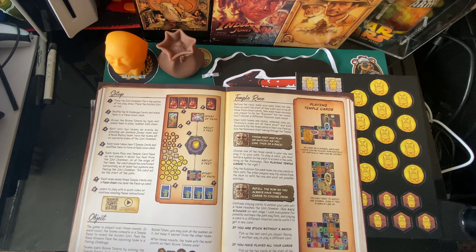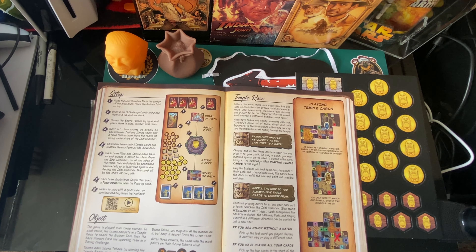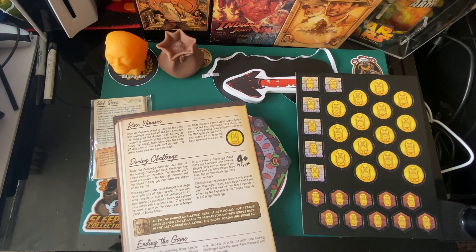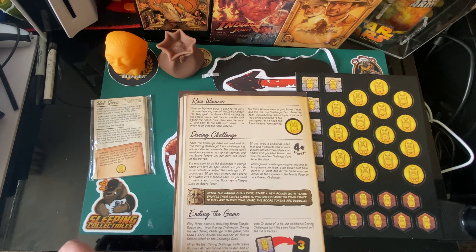Only the explorer from each team can play cards to the path; other players may flip cards from the deck to refill the row and point out possible matches. Continue playing cards to extend your path until the team reaches the idol chamber. Look everywhere for possible matches - the path may fork, and playing a card in a different direction can be worth it to get a new card. If you're stuck without a match, pick up the last card you played and replay it another way or play a different card. Race winner: when the explorer plays a card that overlays the idol chamber tile, they grab the golden idol - as long as the path is correct, their team wins the race.